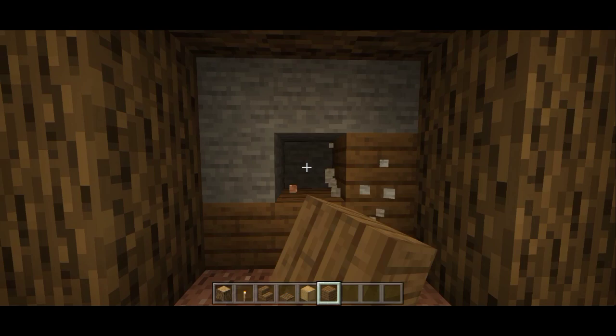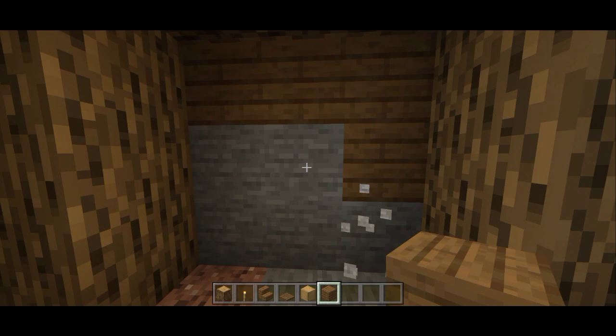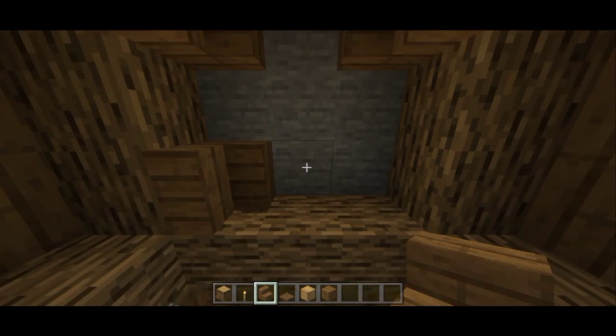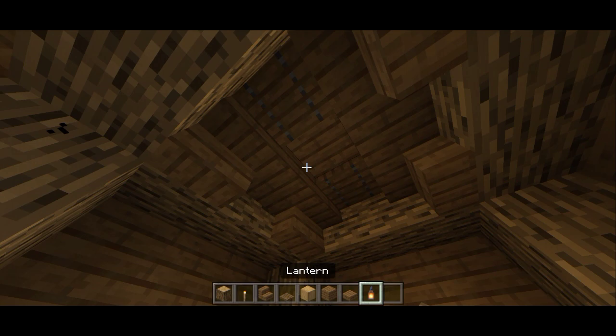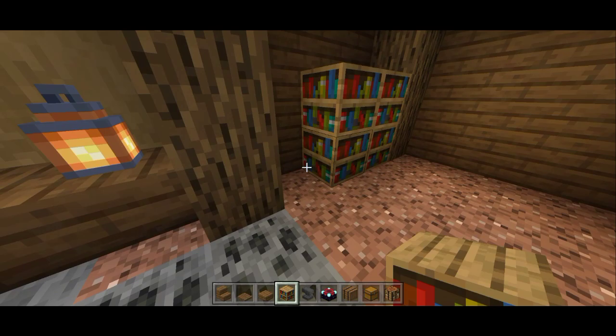After we're done with the first wall, we move on to the second wall where we're gonna work with spruce wood planks. We use some spruce wood planks for the second wall of the enchanting room. Then we move on to the ceiling design, using the same stuff — for example trapdoor, upside-down stair, slab — and also don't forget to put a lantern because this room is gonna be dark.